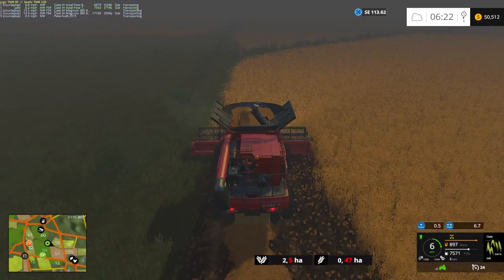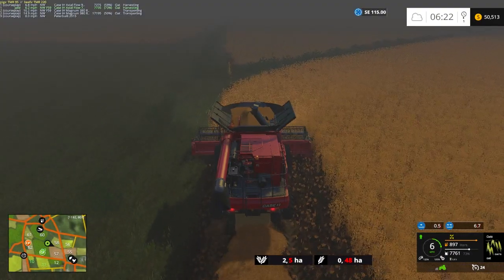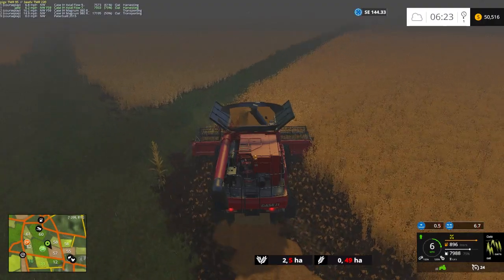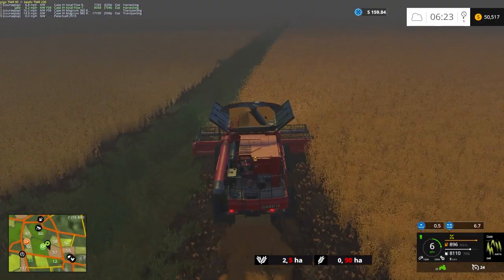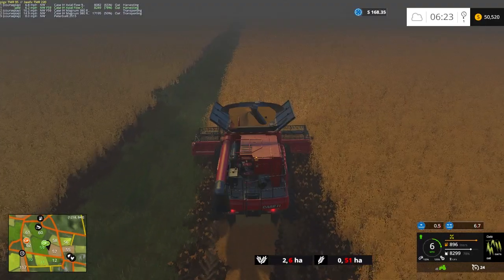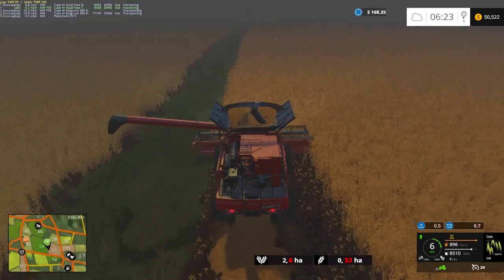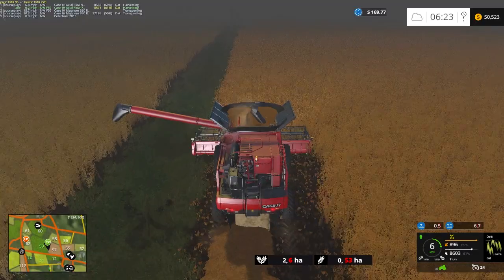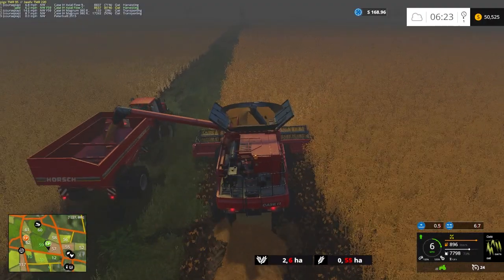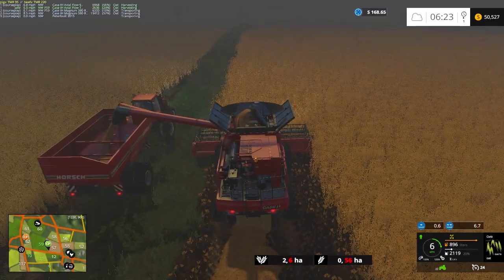Yep, the tractor grain cart is making its way through the uncut oats. Unfortunately that's one of the unrealistic parts of courseplay - it doesn't quite know that it's not supposed to drive there. That'd be a cool addition to courseplay if it could intentionally avoid uncut crops, if you could have it set on or off. Also I don't know if you can hear that but some people are going in and out of doors outside constantly.